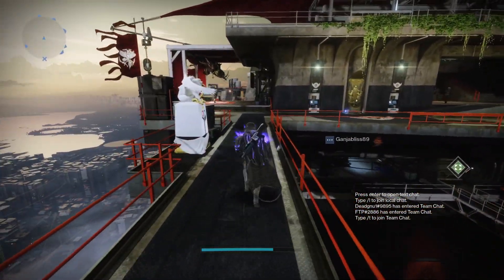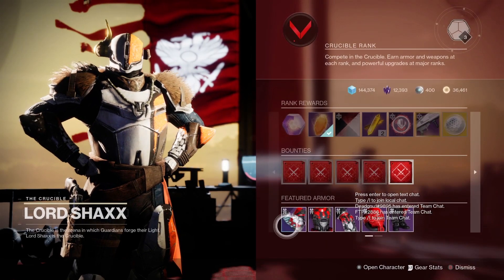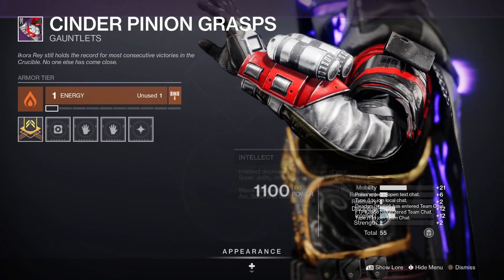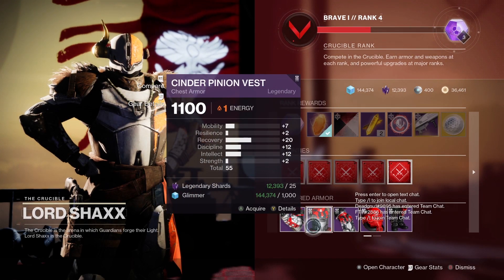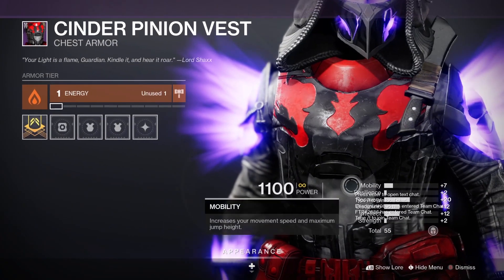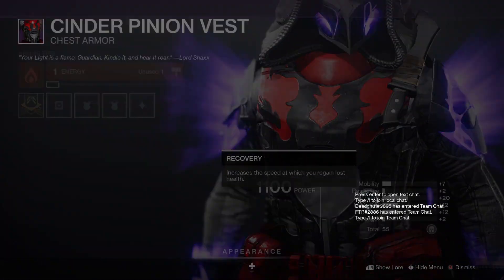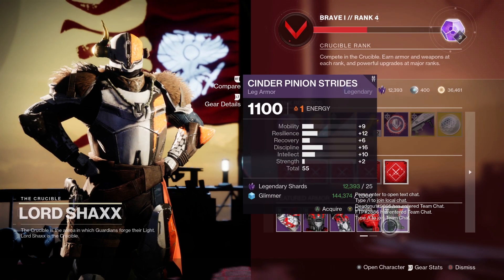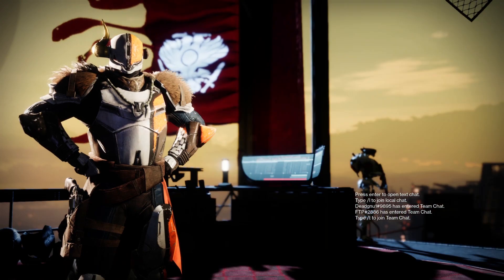The next vendor selling high stat gear is Shaxx, the Crucible vendor. Head on over to him — as you can see, Mobility 21, Discipline, Intellect — that's a really good one to get. This one here as well: high Recovery build, 20 — that's good, with Discipline and Intellect. Recovery is a really good build. For the Hunter it's pretty good; the rest I wouldn't really bother with, but definitely get the chest piece and the arms.